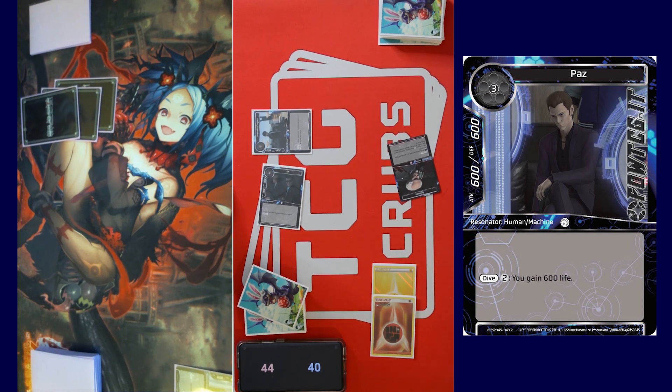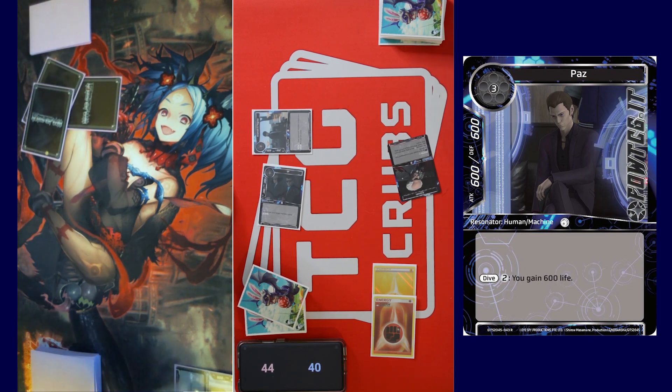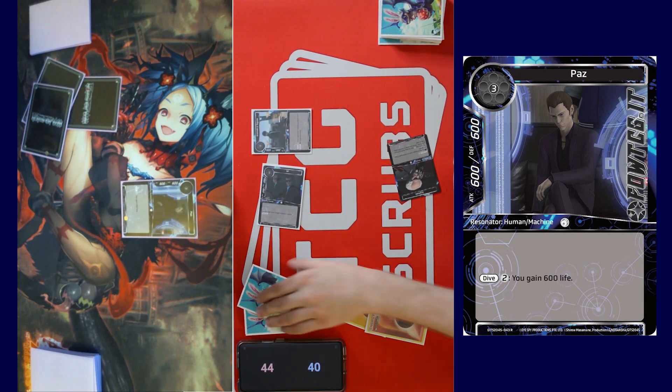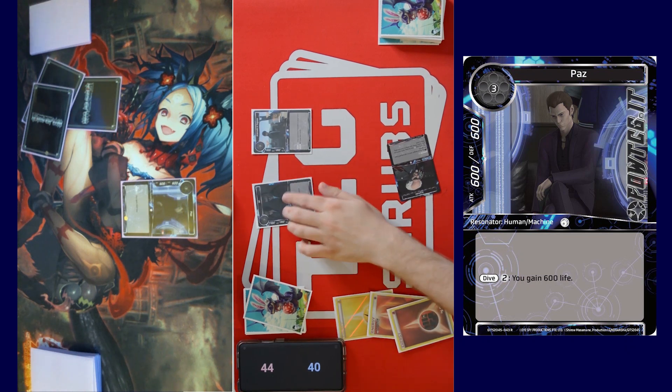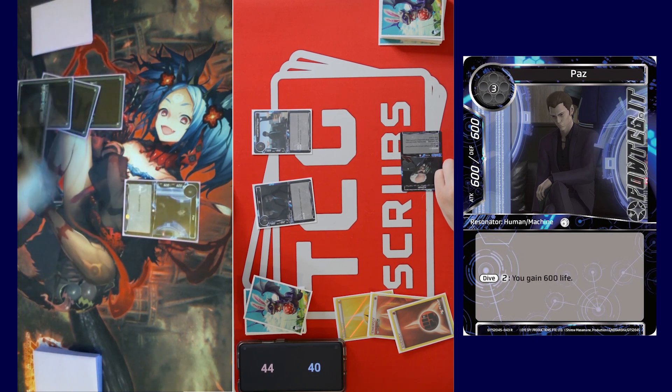You said that guy's at two/six, correct? I'm going to tap two — Episode — to bring Pazu back out with the cyber brain ability, and then I'll draw a card from Aramaki. And I'll pass the turn. Drop return, call the stone.